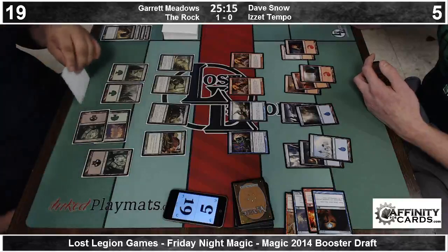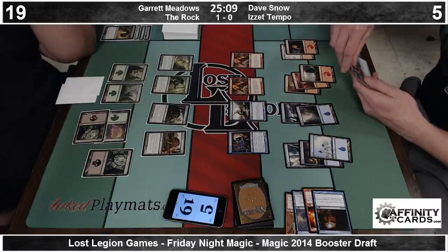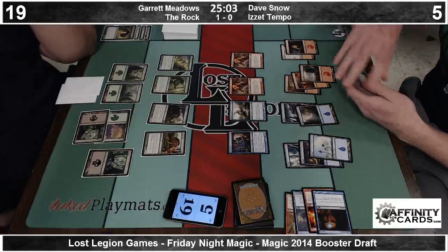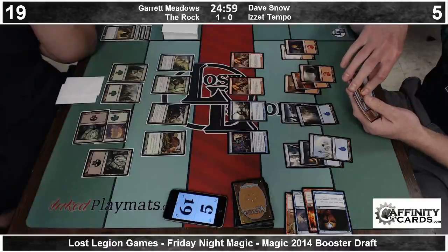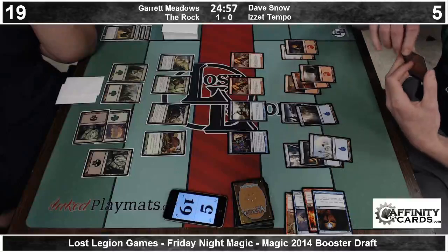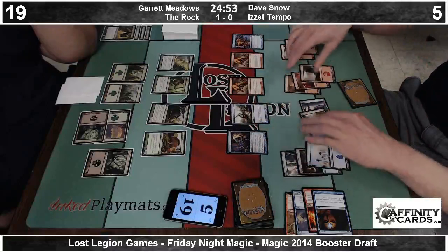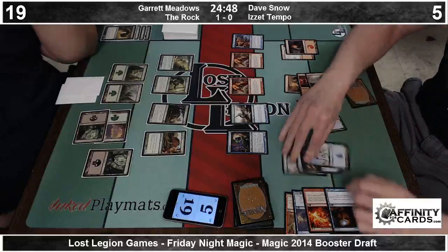What's Garrett's bombs? He has an Enlarge which is fairly strong. He has two Spore Mounds, and I know he has a Liliana's Reaver — not very good at this board state, but it's a good card. And there's Archaeomancer. Get back Opportunity? Get back Opportunity — fantastic. Cast Opportunity for value.